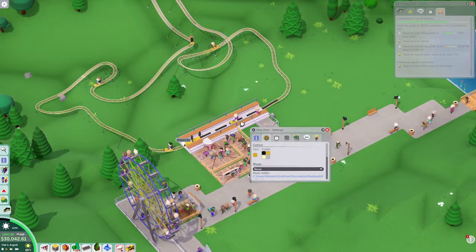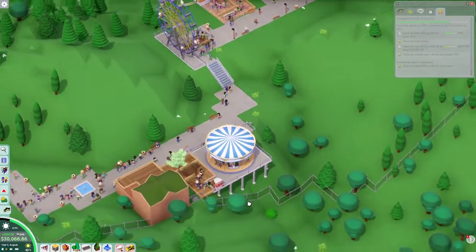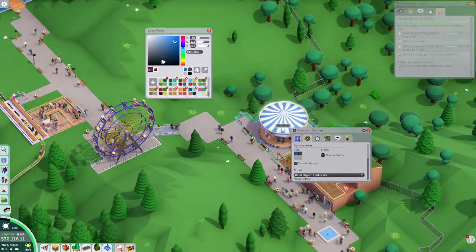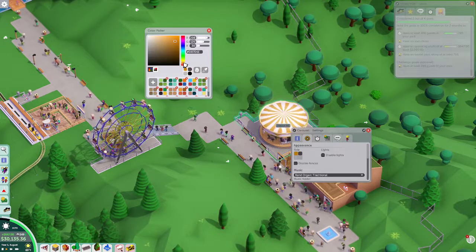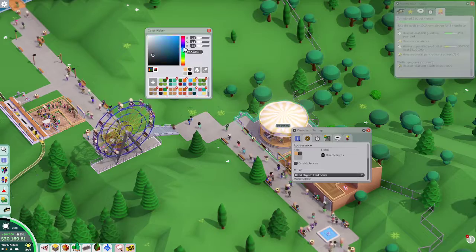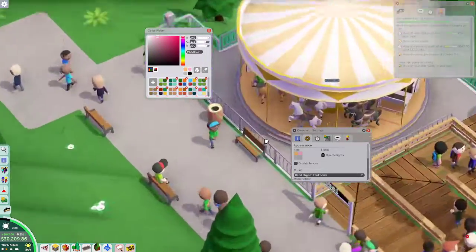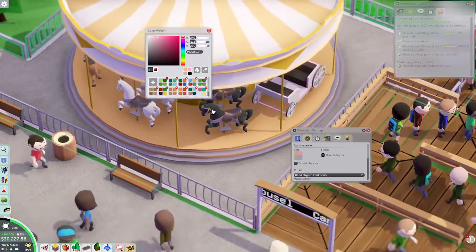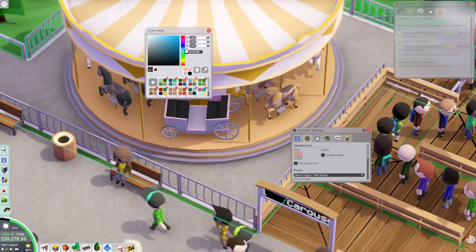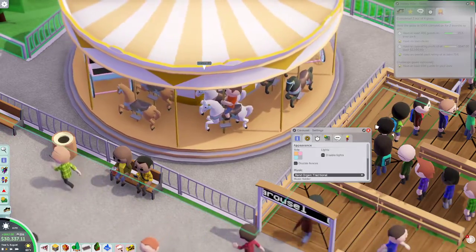I'm thinking of making this entire park kind of pastel colors for the rides. Bear with me, let's see if we can't get like a really cute pastel theme going here. That changes — yeah, like that color there, and then this will change parts of the horses. Yeah, that looks pretty.